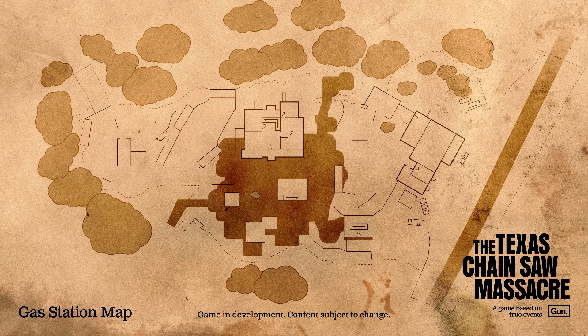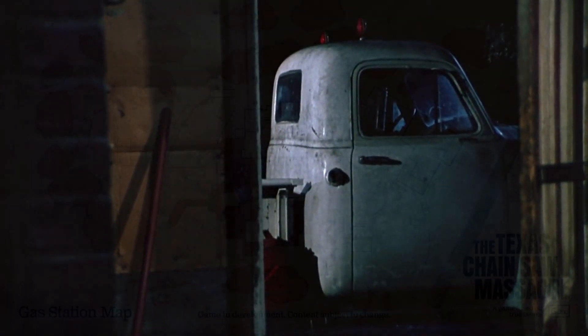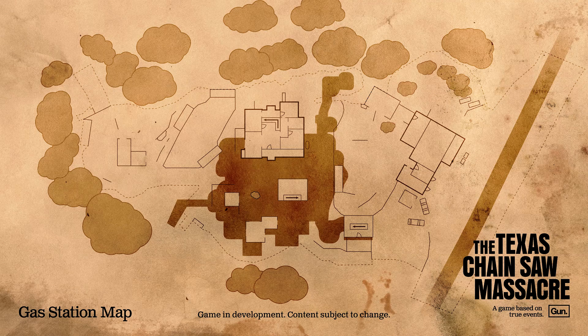I think the gas station map — and I know the family house is going to be a fan favorite — but the gas station just looking at it looks like it'll be extremely fun to hide around from Leatherface and the family. God, I'm excited. In terms of easter eggs, we're probably going to see the cook's truck, and maybe the van — though I was thinking the van comes later in the actual movie since this is a prequel.